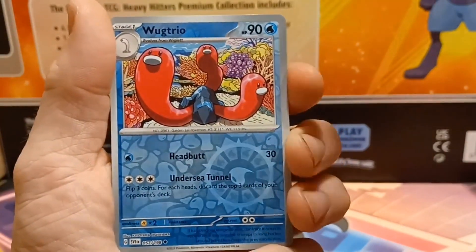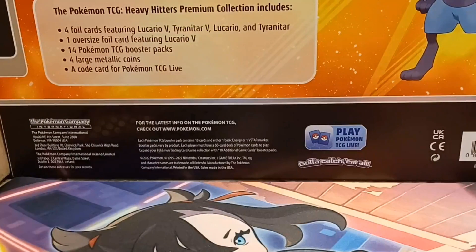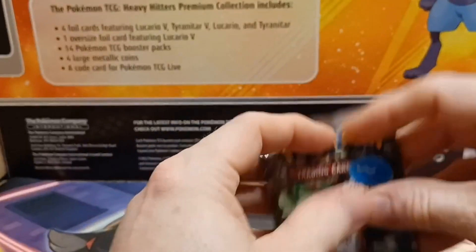Opening the first pack of box one: we've got a Vitality Band, Wugtrio, and a Holo Miraidon for the first pack. Let's get to the second pack.